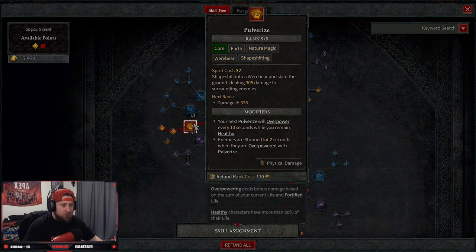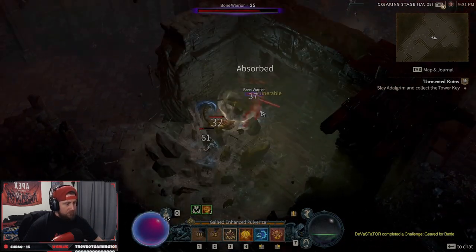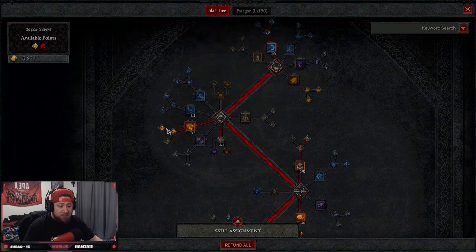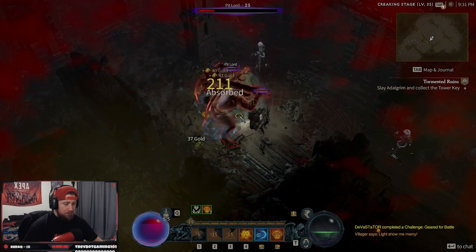Then we're going to put five points into Pulverize. This changes us into a werebear and we're going to slam the ground dealing 305 damage to surrounding enemies. We got Enhanced Pulverize, which will allow us to be overpowered as long as we can be healthy, and then Raging Pulverize, which stuns enemies for two seconds when they are overpowered with Pulverize.